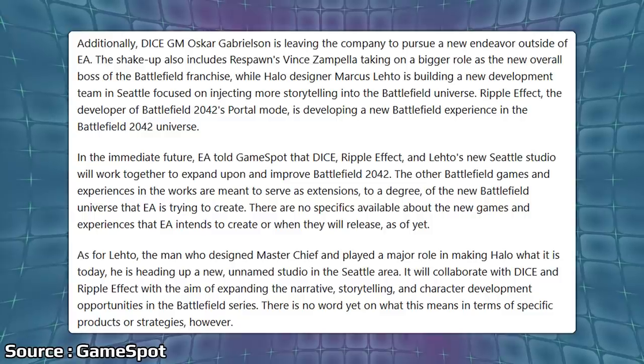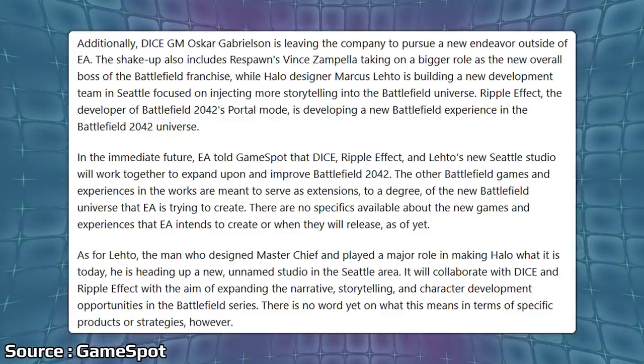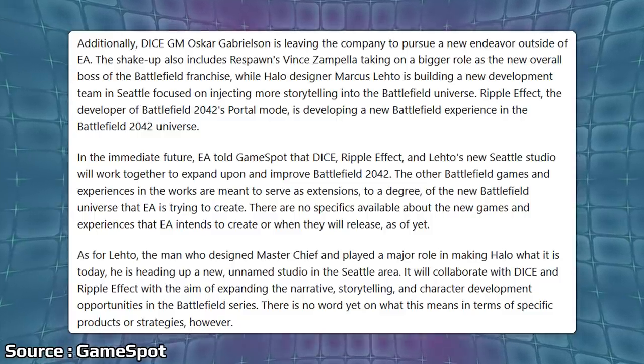Ripple Effect, the developer of Battlefield 2042's Portal Mode, is developing a new Battlefield experience in the Battlefield 2042 universe. This is a pretty funny situation if you really consider what's happening here. Think back to 2016: Titanfall 2 releases and then Battlefield 1 releases. Battlefield 1 was from DICE, Titanfall 2 was from Respawn. Titanfall 2 kind of got buried and run over by Battlefield 1 and also Call of Duty. But now Vince Zampella from Respawn is taking on a more prominent role — essentially framed as the boss of Battlefield now, going from Respawn to DICE. Who would have thought?